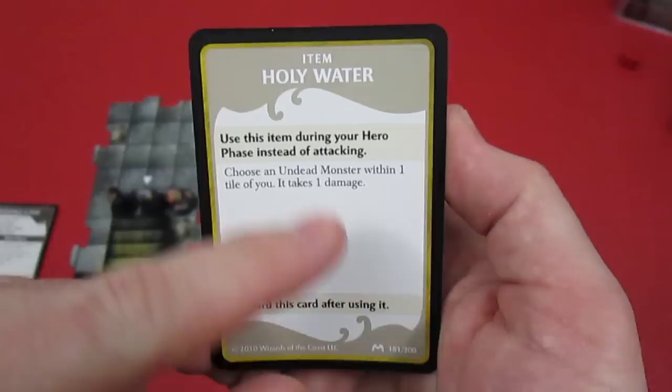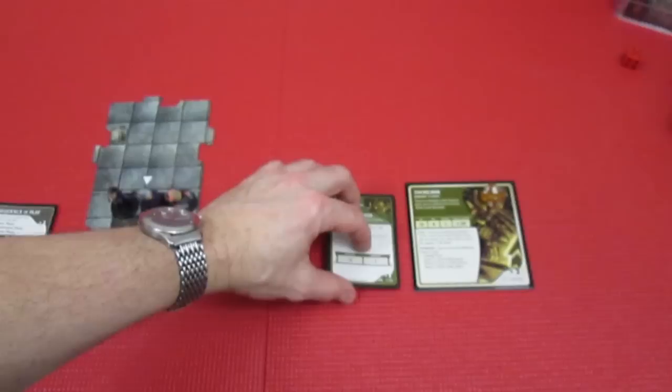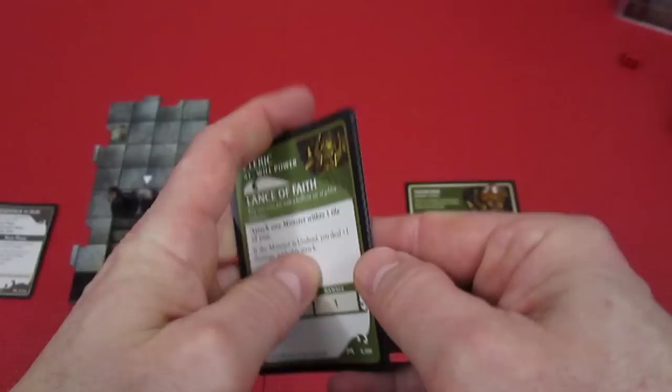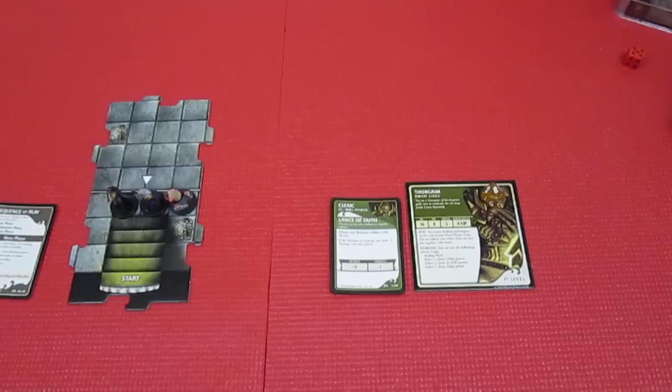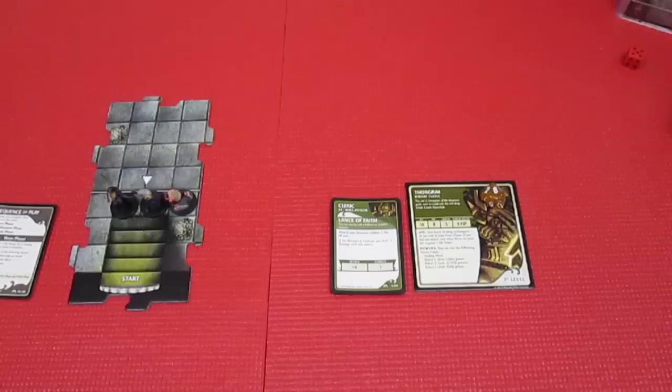Holy Water: use during your hero phase instead of attacking. Choose an undead monster within one tile - it takes one damage. Since this is using an item and not an attack, I believe it can combo with his Aid ability. His Aid says if he did not attack, one other hero on his tile regains a hit point. Chucking holy water isn't actually taking an attack action, so I'm going to rule we can combo those two abilities.